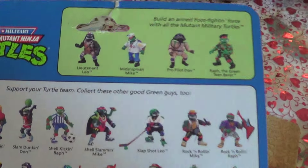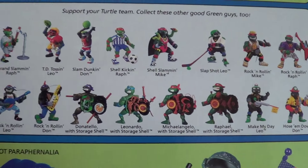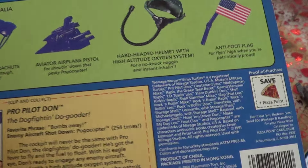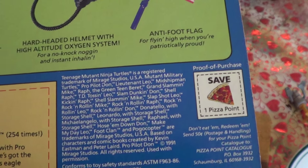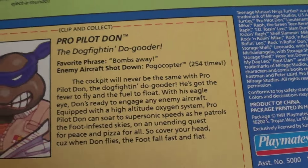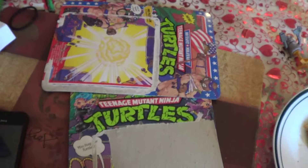Here's what it looks like on the back. One pizza point. And then the bio card — it talks about them. I wish they would go back to doing this. That's so much better.